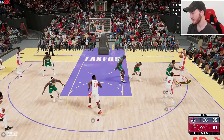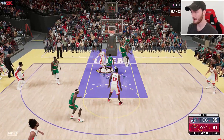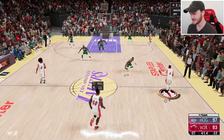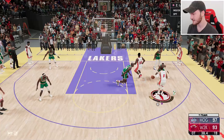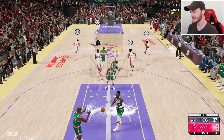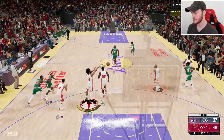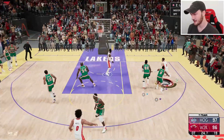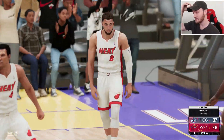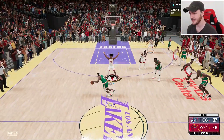DeMar DeRozan got left alone — don't know why my team thought that was the best move. Zach LaVine takes it all the way — oh that was tight! I think I'm going to choke this one. Zach — we got the takeover! It's a one-point game. We need a stop because I do want to win really bad. Zach goes all the way and we take the lead — 91 points!